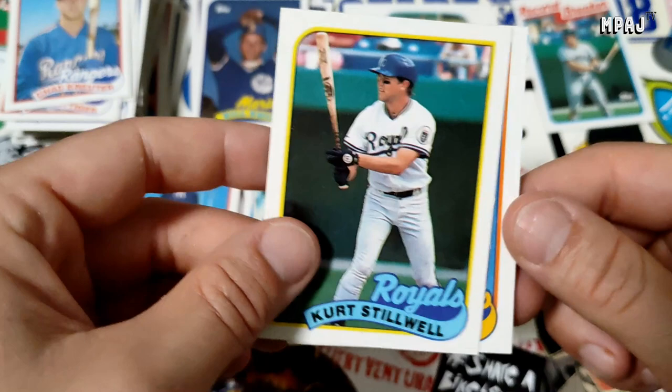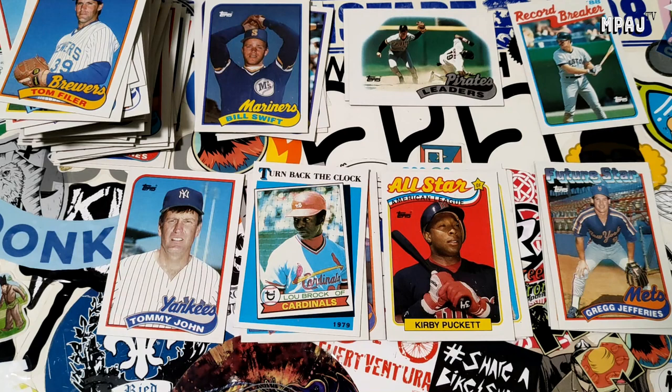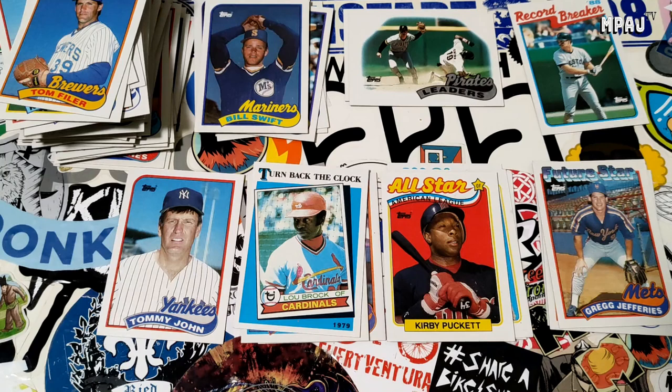Kurt Stilwell and last, Tom Filer. So we did get a handful of M's, we did get Jay Buhner which was dope. We got Tommy John — you know there's some history behind there. Got some All-Stars, could be Puckett. And we did get one card off the list — we got Greg Jefferies. Only card on the top 25 that's lower than him is Roger Clemens, so that's selling a lot. Anyway, that is it for video number one of Topps Baseball 1989. We'll see — hopefully it gets better, but until then take it easy.